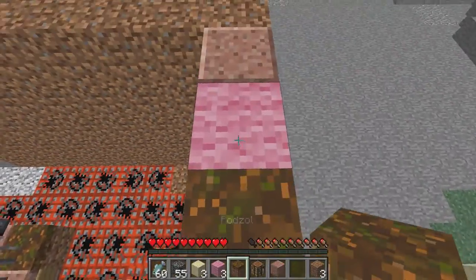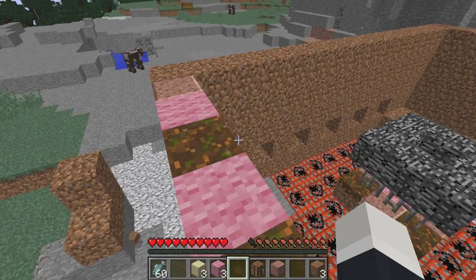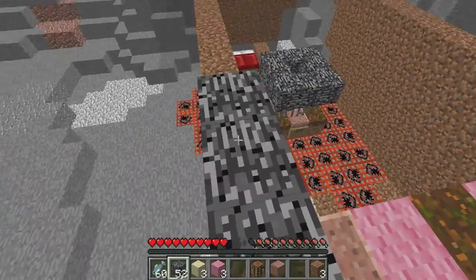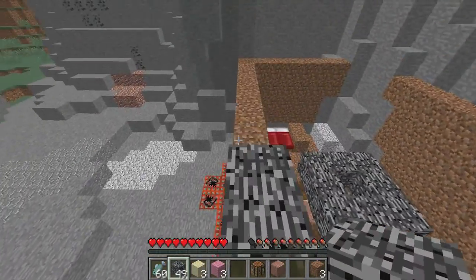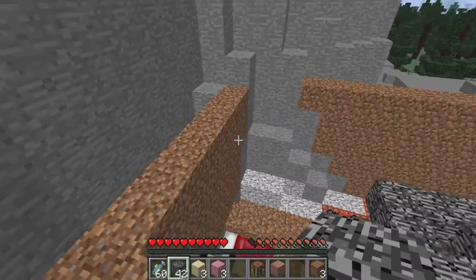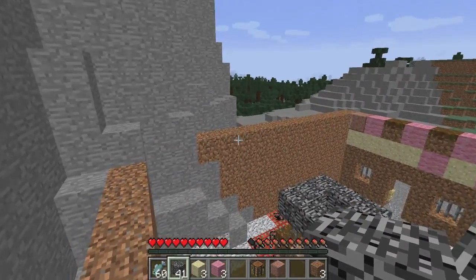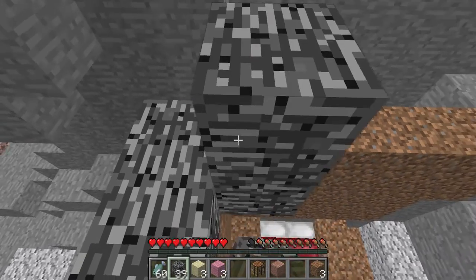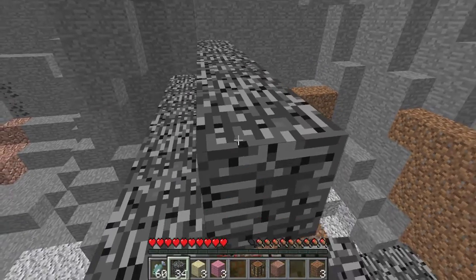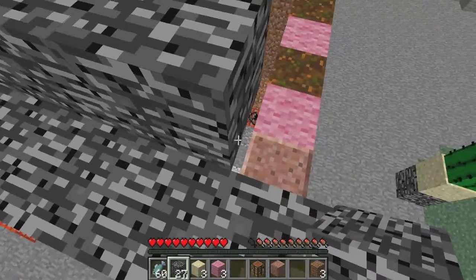Place it here and here, and here and here — that is looking really good. Now we're going to place this as our roof. It's going to be like a slanted roof and we're just going to make it look really nice. I know it's going to look very beautiful. We are just going to go up one and just do that — looking very good, very very nice.